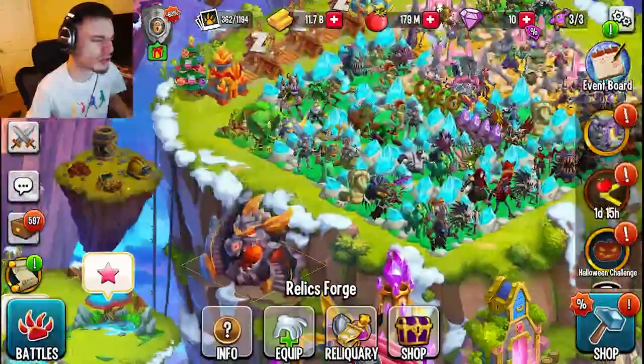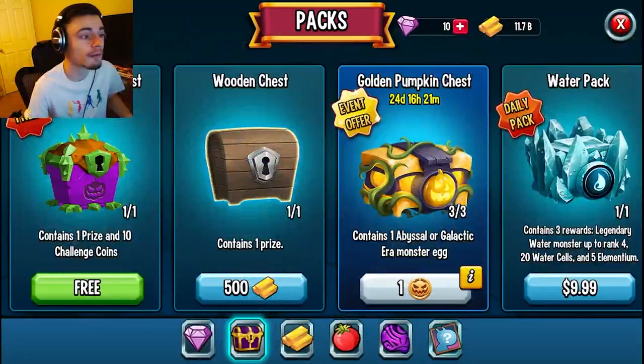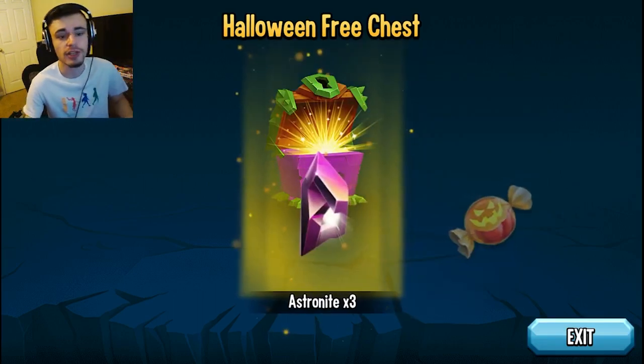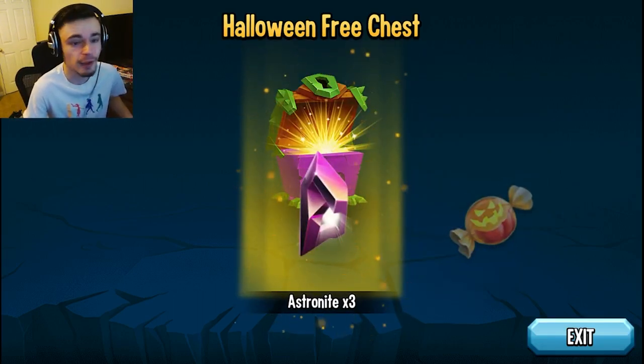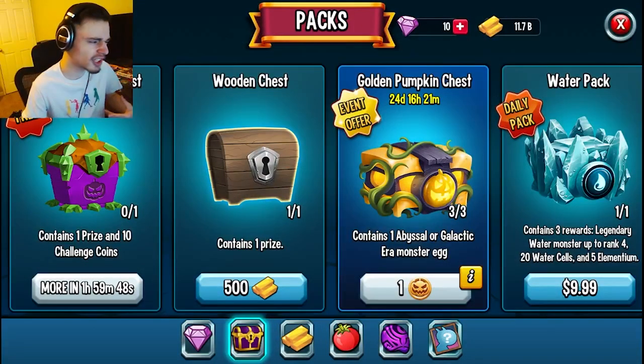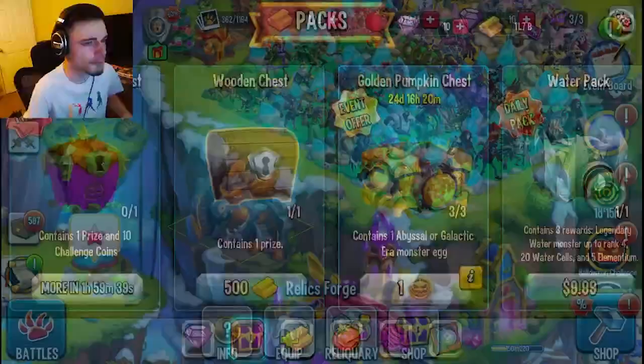The first method is the Relic Forge — you just click Shop and then you can claim one for free. You can claim this every two hours. If you are on mobile, you will have to watch an ad, but if you are on PC through the Windows Store, you can just get it completely free. So if you want to just get the game on the Windows Store to claim it, that is probably worth it, unless you want to sit through the ad every two hours.